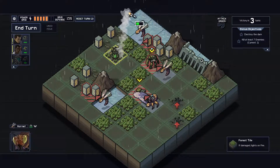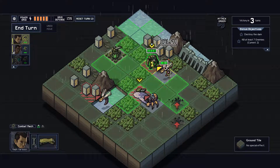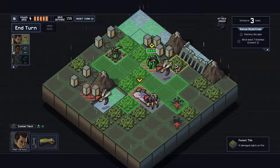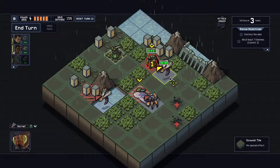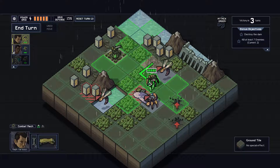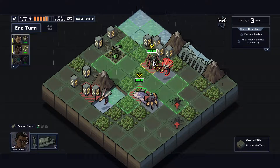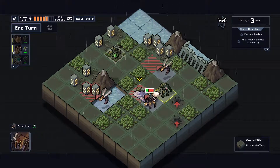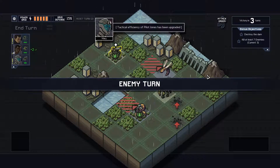That guy has one HP - let's just get rid of him. I can knock this guy back and instantly kill him. I can't get to the dam because I have to move around the zone of control here. Very interesting. This guy needs to move and kill that guy, so in a way I have to do this so he can move back up here and fire like that. I gotta kill this dam somehow.